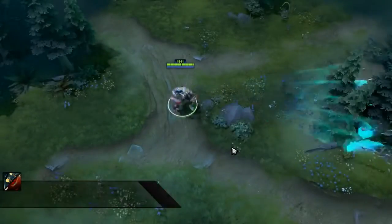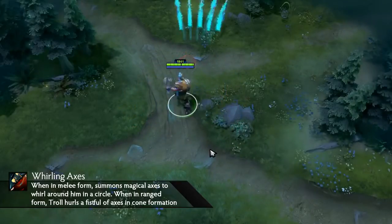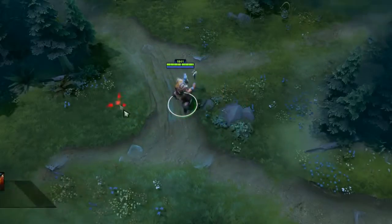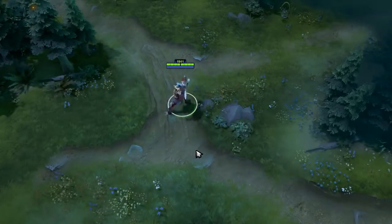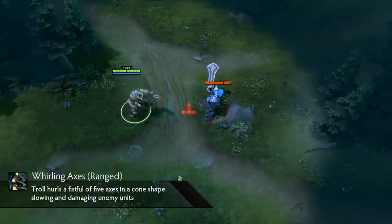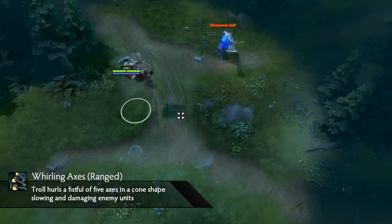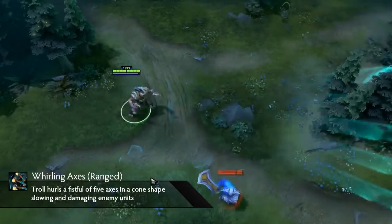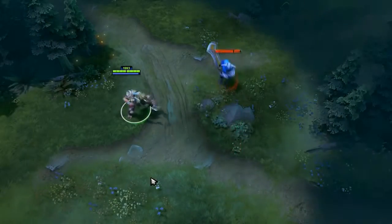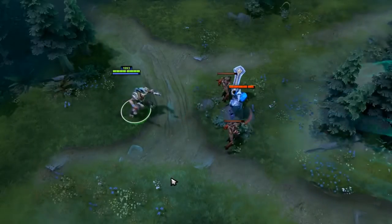Whirling Axes is Troll Warlord's second ability and it is tied in with his first skill. When you are in melee form you will get one ability, and when in ranged form you will get another. These spells do not share a cooldown and you are free to toggle between them. The first of these two abilities is Whirling Axes Ranged, which of course means you will have to be in ranged form to use it. It is a target point ability that will shoot a bunch of axes in a cone-shaped 900 AOE.